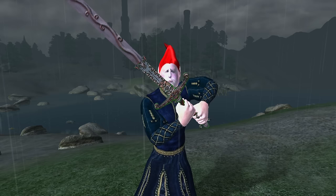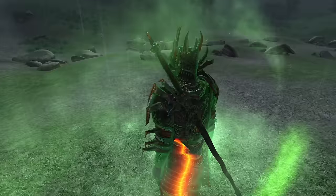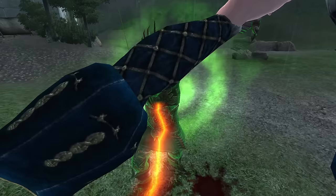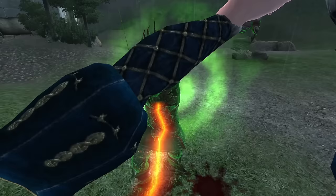Rugdumph's Sword: Rugdumph's Sword can be acquired after completing the quest The Noble's Daughter and is given to the player as a reward. It is a two-handed sword, has a durability of 700, a value of 740 gold, deals 14 base damage, and has enchantments of Absorb Speechcraft for 5 points for 5 seconds and Silence for 5 seconds.